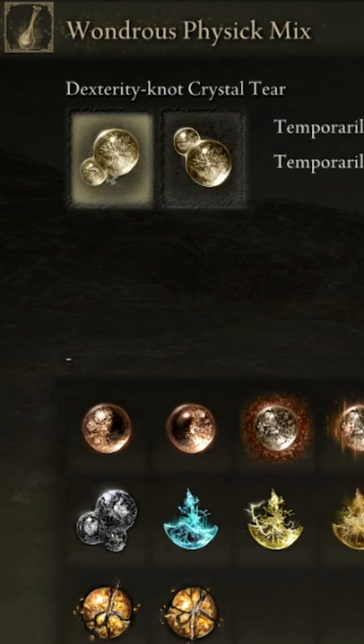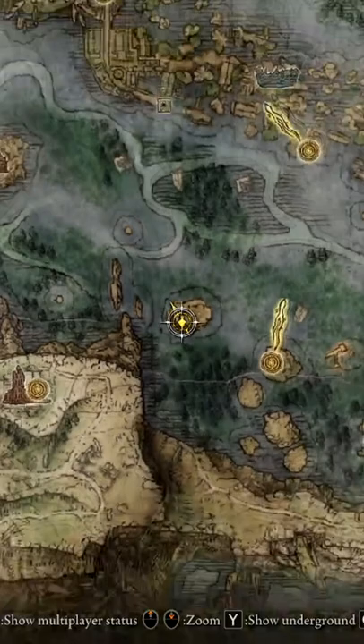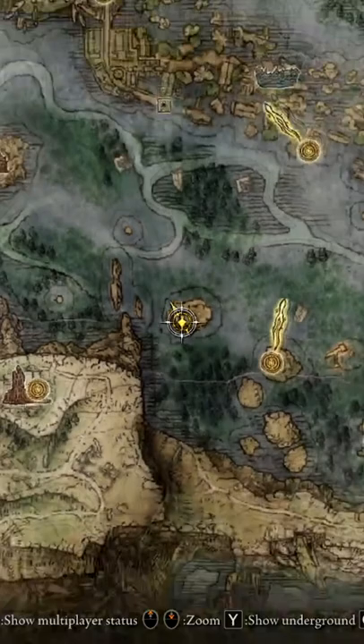If you are looking for early game strength and dexterity buffs to mix with your wondrous physic, a strength crystal tear can be found northeast of Stormhill Shack and a dexterity tear can be found northwest of the Scenic Isle. This will provide you with a massive plus 10 strength and plus 10 dexterity buff that lasts 3 minutes when used.